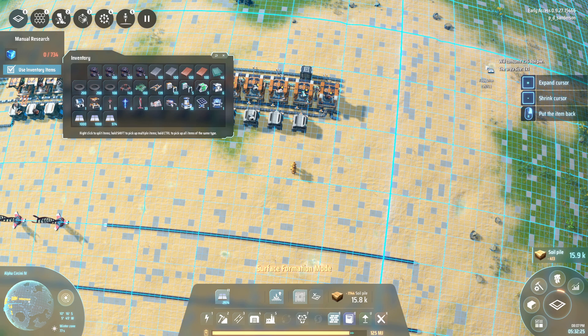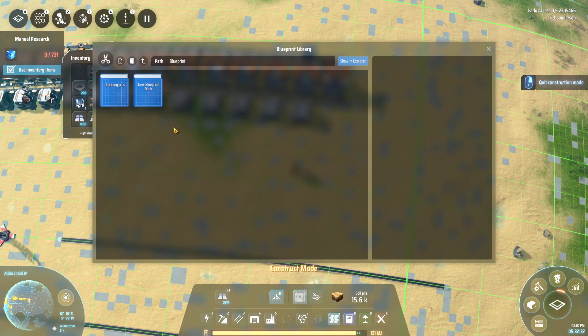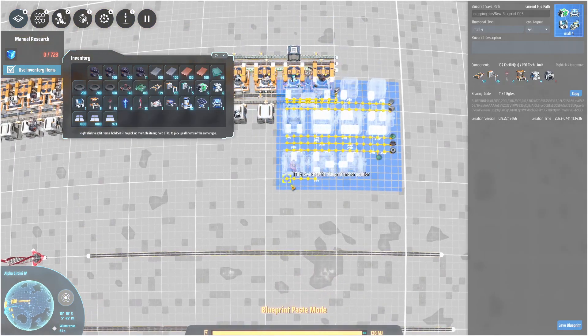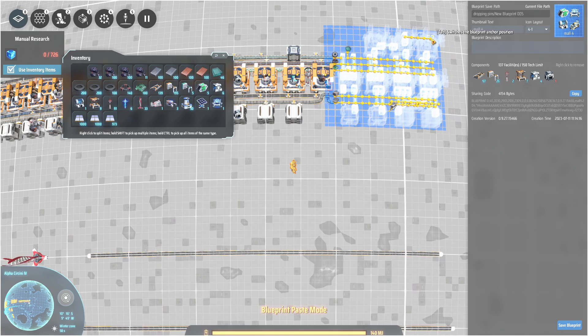There we go - easy. There's a big center line there, that's interesting. Okay, the next one here - was it this guy? And this will in fact reverse. So this does fit.